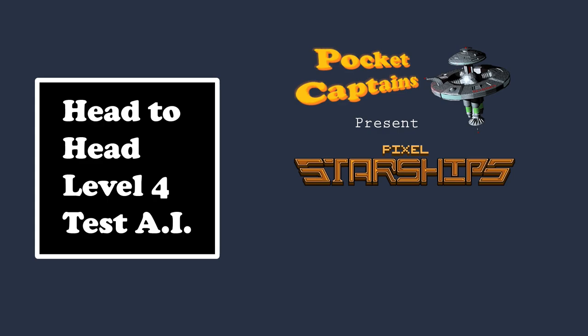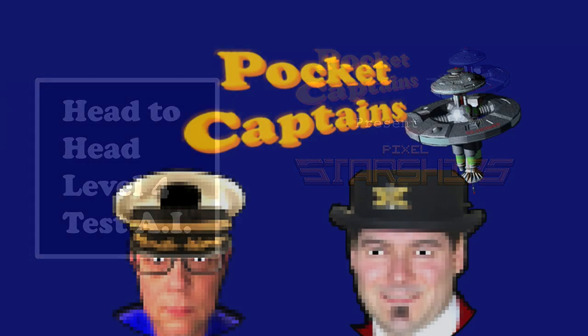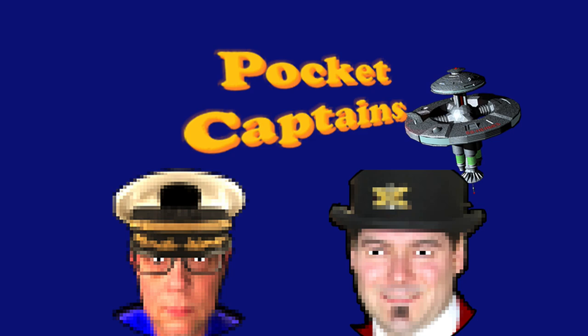Hello everybody, welcome back to Pocket Captains Presents Pixel Starships, where we are going to show you what the Level 4 Starship looks like. Recently, after the AI was added, there was a small change made because they were all standing in the same room, which was not a good way to go. We're going to do a review head-to-head of what the ship can handle when it's being attacked and how well the AI handles it. This is Eric, here as a second commentator — I haven't seen these before, so it's my first shot. Round one.